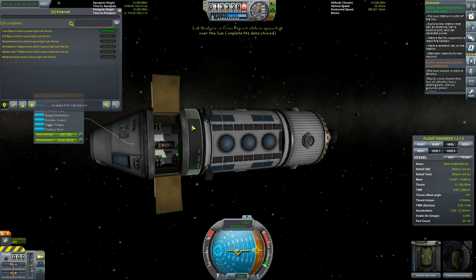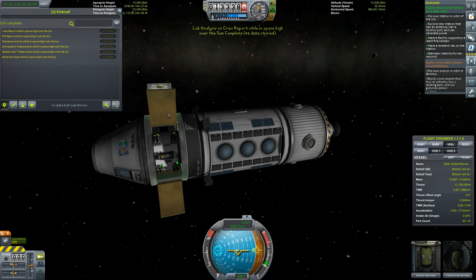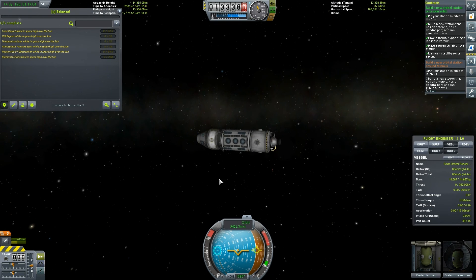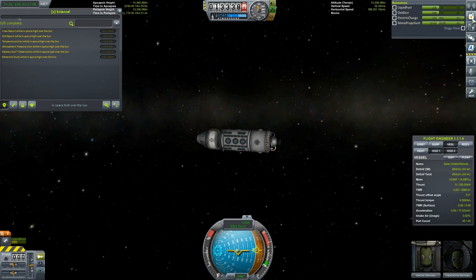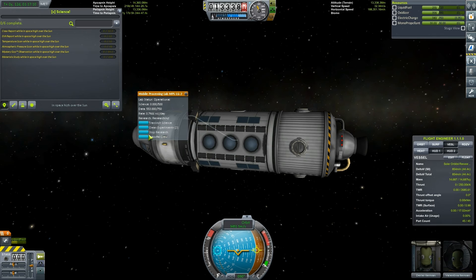This is going to be by far my best science research unit by a long way. No one's started researching yet — let's now start our research. That's going to generate 0.7466 science per day, so 100 days will give us 74 science. I think that's a lot more efficient than the other ones.